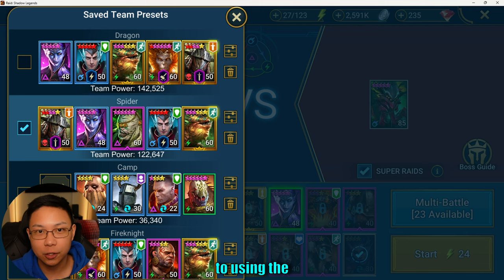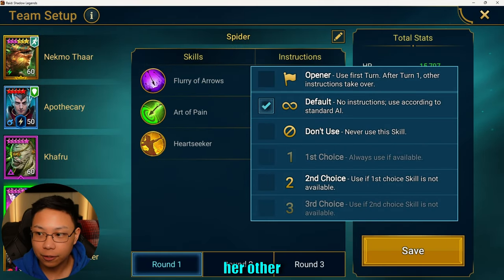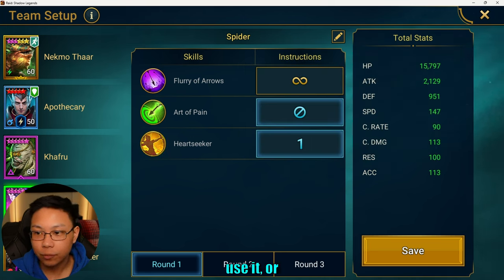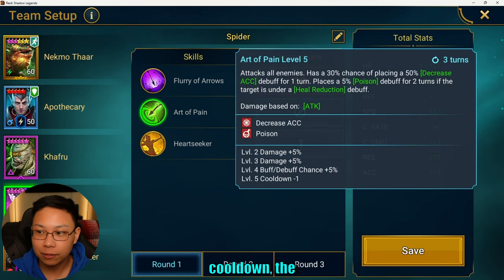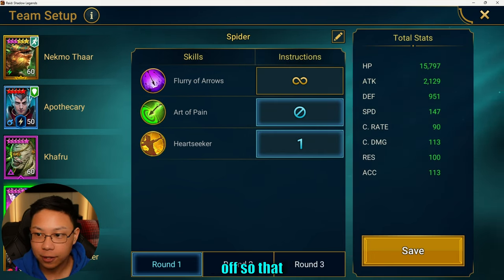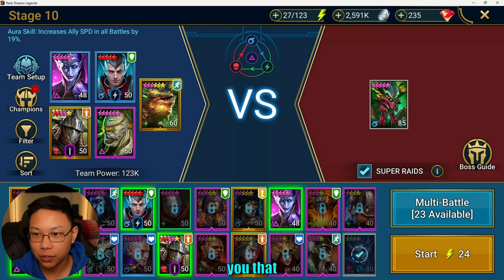When it comes to using the Reflex set, something you might want to consider is turning off her other skills so that the cooldown only happens on the A3. Right now it's at a four-turn cooldown. When you use Coldheart in a Reflex set and you don't have any other skill on cooldown, the only thing that's getting cooled down is her A3. So I recommend turning the A2 off so that the only thing that has a chance to be cooled down is her Heart Seeker ability.